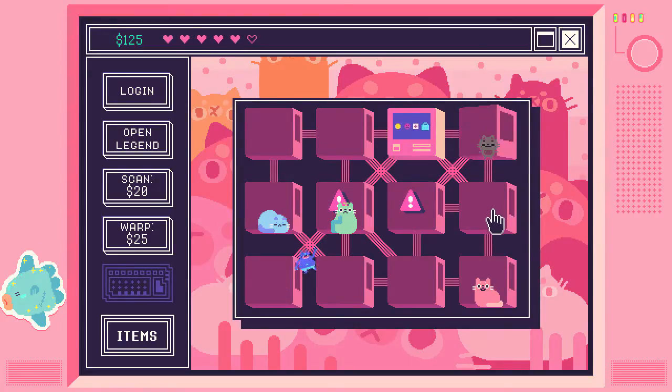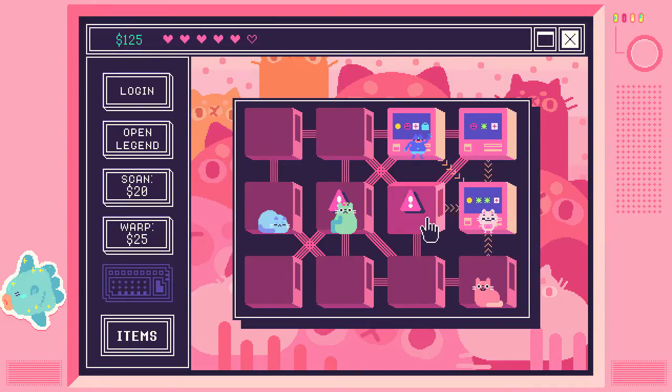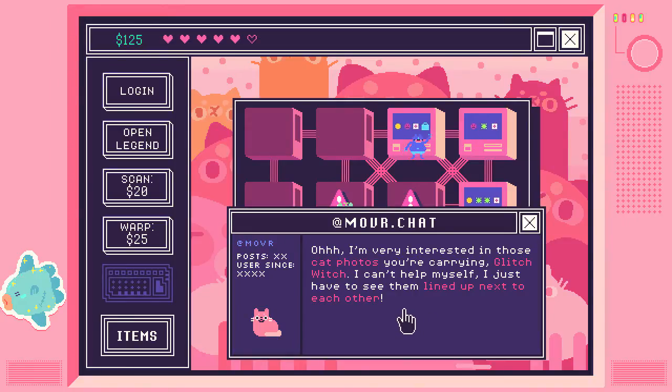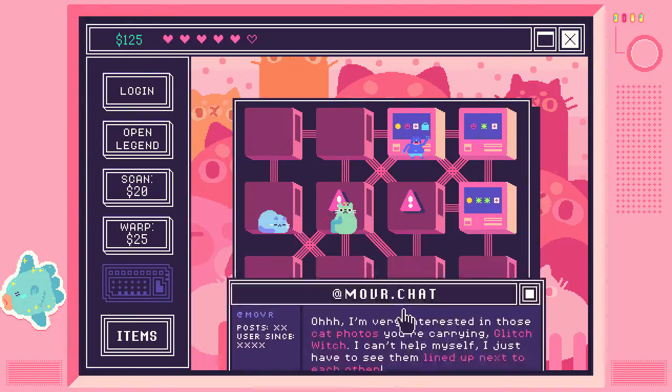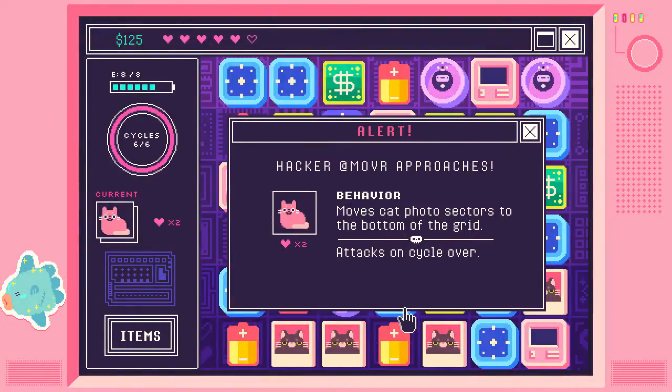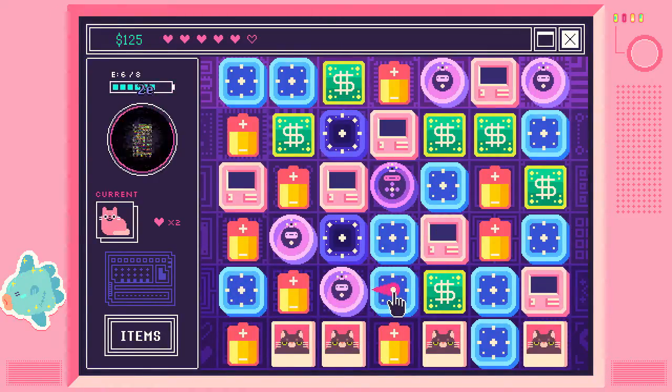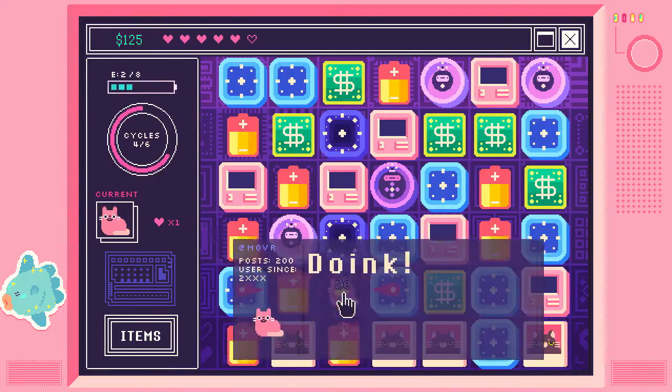I guess that's either an enemy. Oh, not the bear! Not the bear! I really don't want to deal with a bear. 'Oh, I'm very interested in those cat photos you're carrying — I just have to see them lined up next to each other.' Moves cat photo sections to the bottom of grid. Thank you! I already did that. But hey, you tried? I don't know. Doink!